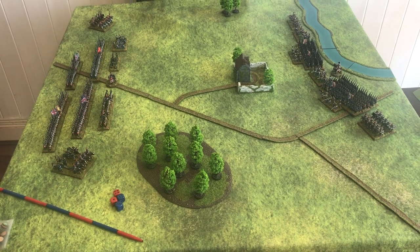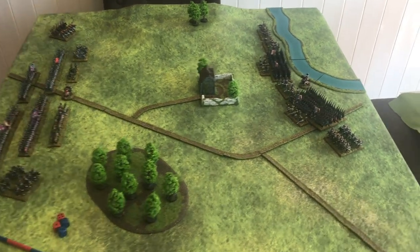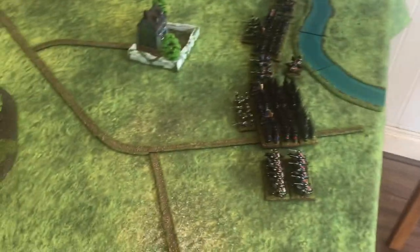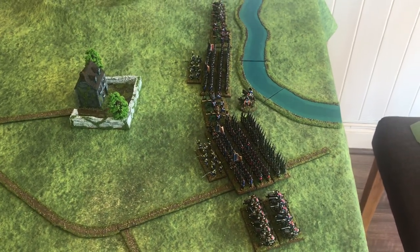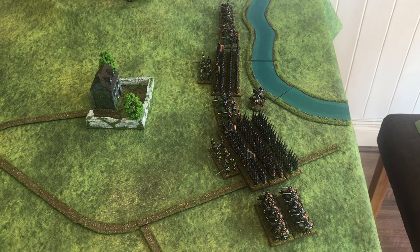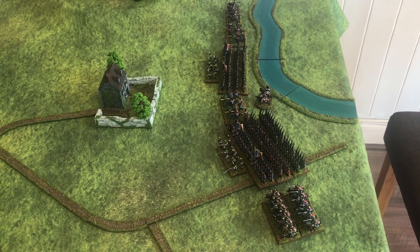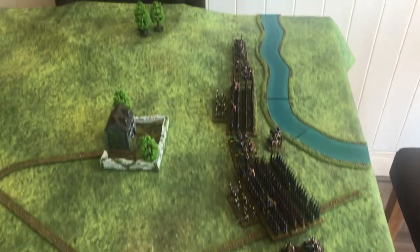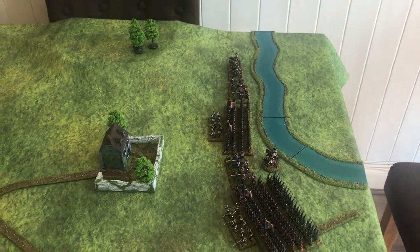The light is not very good in here, but the French are formed up in sort of two large blocks. Scottish infantry is in front, heavy cavalry up on the left flank, light cavalry and horse artillery over on the right flank.